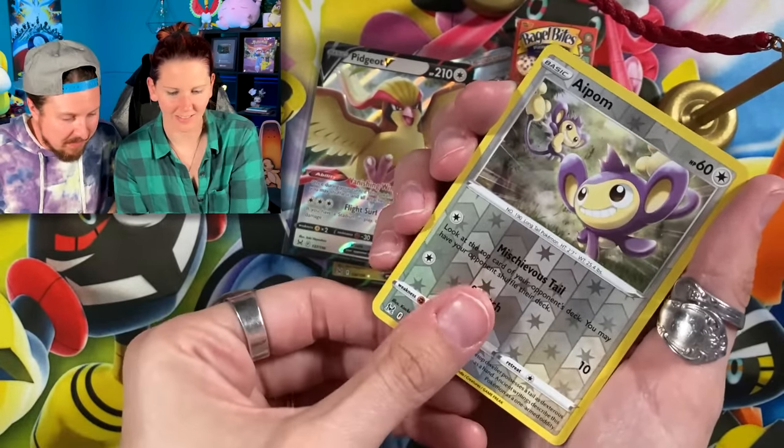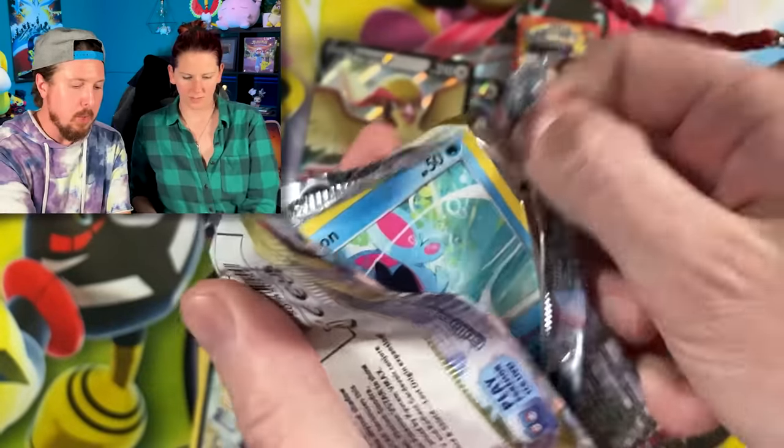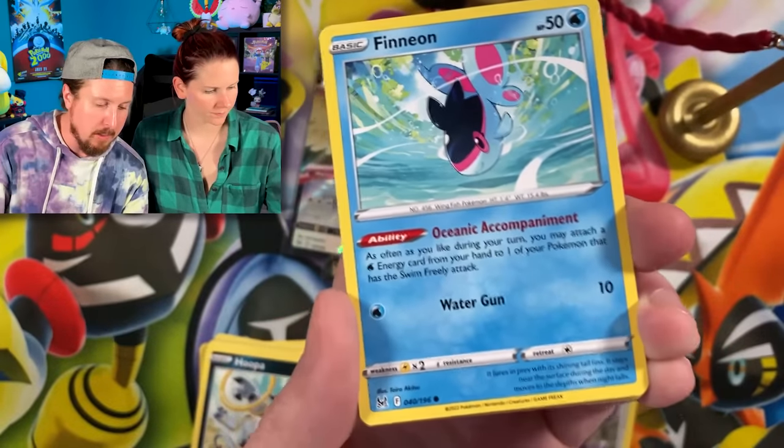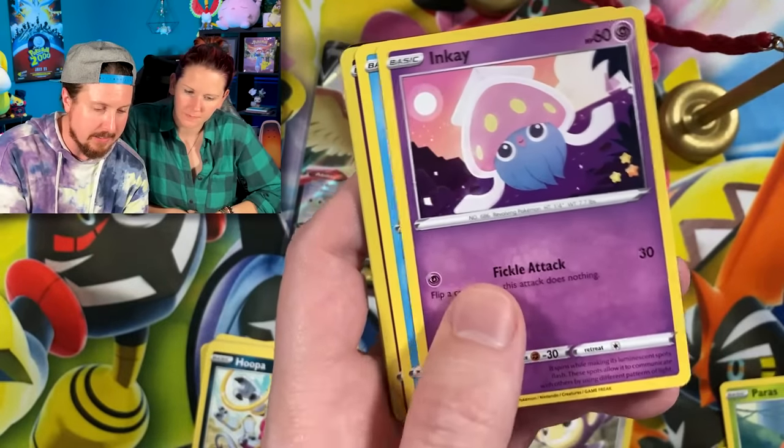Hoopa! Hoopa's strong. Going into my last pack from the Build and Battle box — no card trick on this one. We got Paris, Inkay, and a Bayonet for the rare.